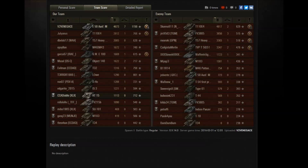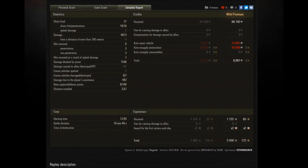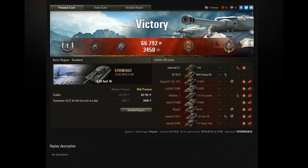Team scores: 4600 damage — more than 50% more than the second-best player. Special thanks to the AT-15 who helped a lot during the defense. Detailed report: 21 shots fired, 19 hit, 16 penetrated, and 1500 damage blocked by armor. This really shows how good the E50M's armor and gun are in clutch situations. I hope you guys enjoyed this video — if you did please rate it, it helps a lot. Have an absolutely awesome day, I'll see you later!